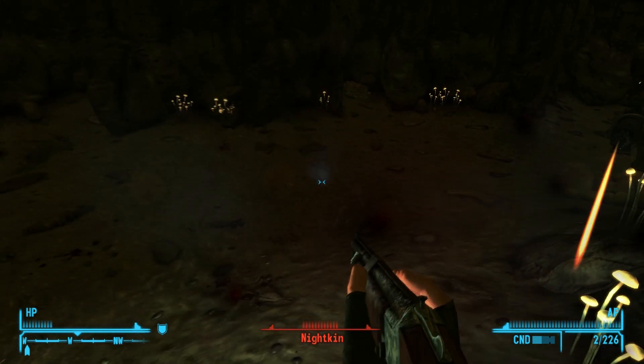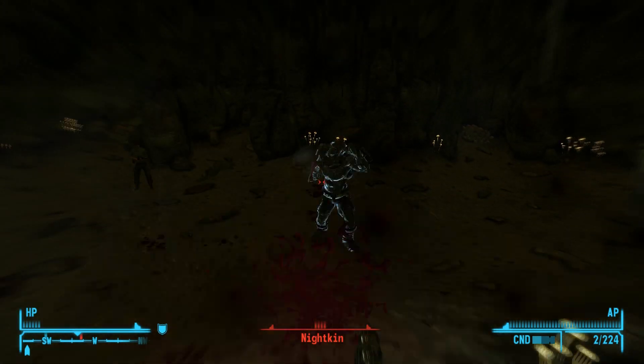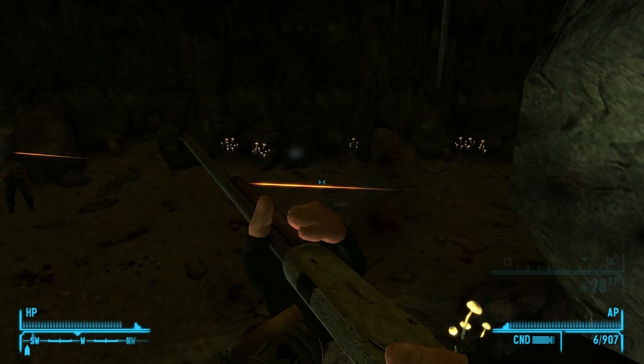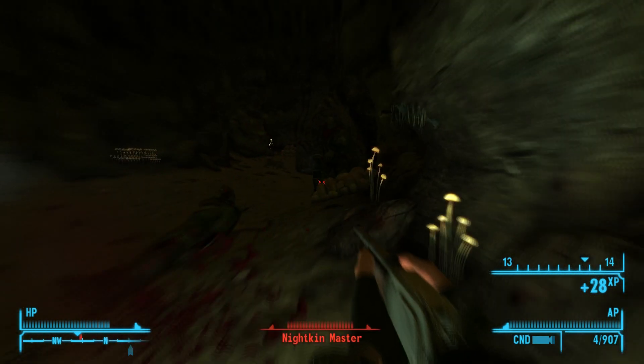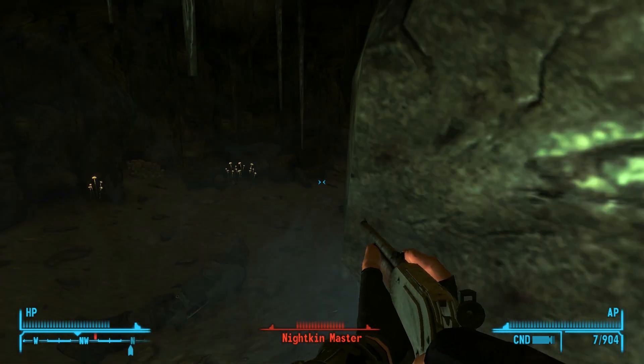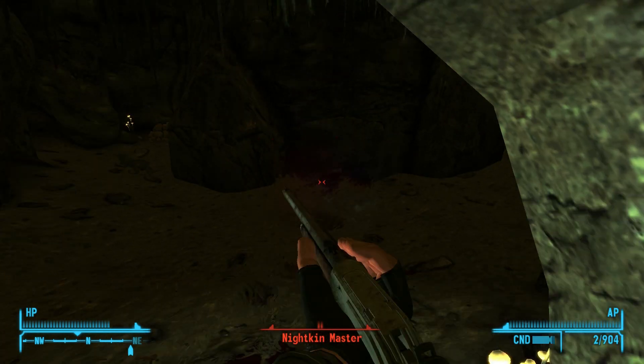Notable loot: The Paladin Toaster is a very unique version of the Zap Glove. It can be found by searching the body of the dead prospector in the back of the cave. One Hydra is lying next to the same prospector. Near the entrance to the cave by a tree is a hollowed-out rock that overlooks a drop off and contains some random loot.